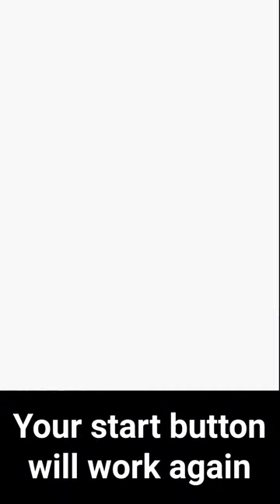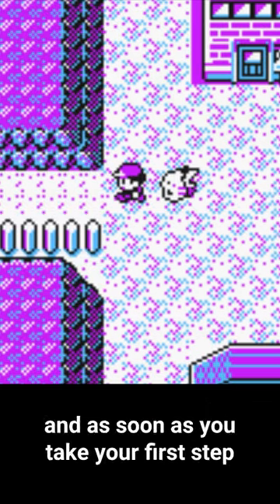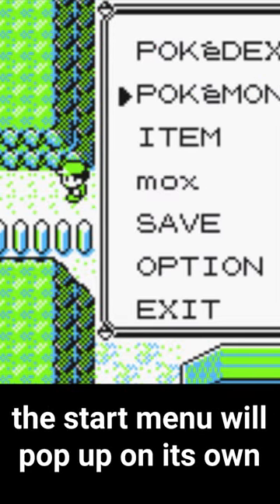After the battle, your start button will work again, and you'll want to fly over to Lavender Town. Head west towards Route 8, and as soon as you take your first step, the start menu will pop up on its own.